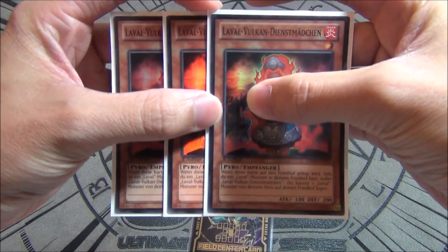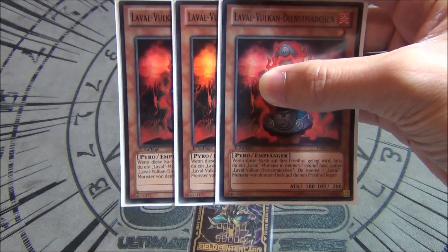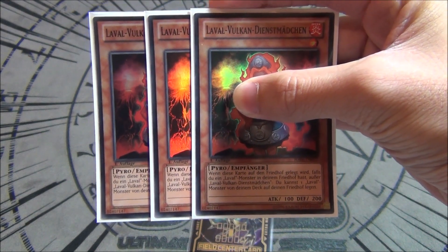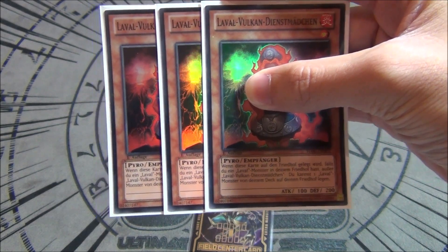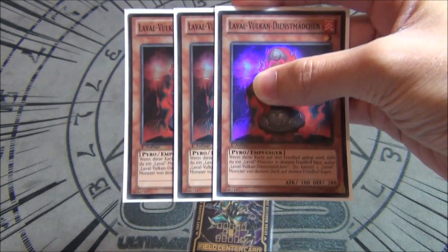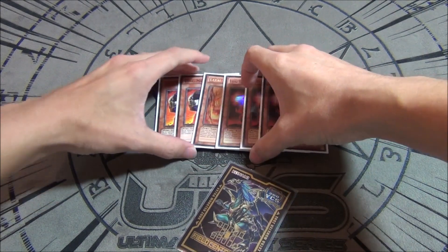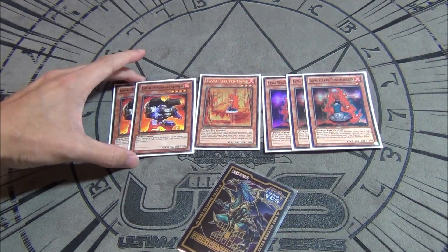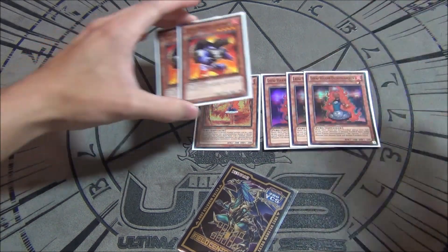The best Laval card is Laval Volcano Handmaiden — she's a level one tuner. When you have another Laval monster in your graveyard besides this one, you can send another Laval monster from your deck to the graveyard. This helps you basically just dump more of them and build up your Laval count. The Laval monster count in the deck is really low, but with master rule four in play it's hard to synchro, so those are the main core Laval cards.